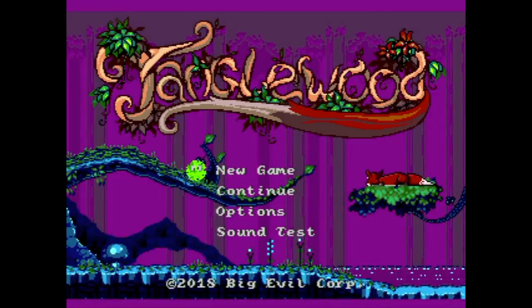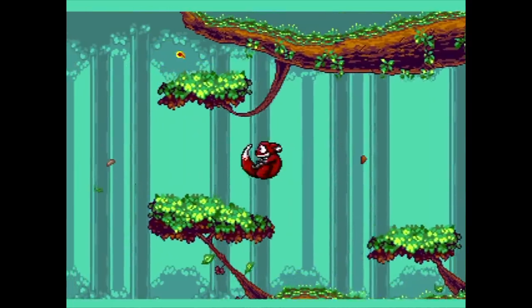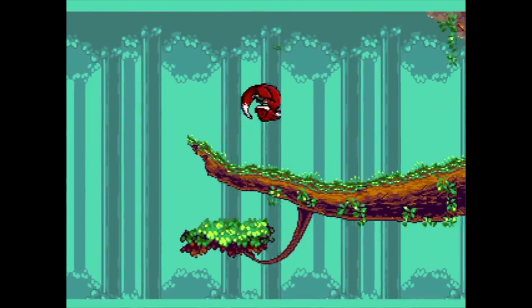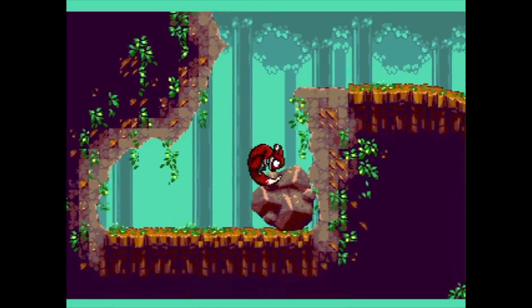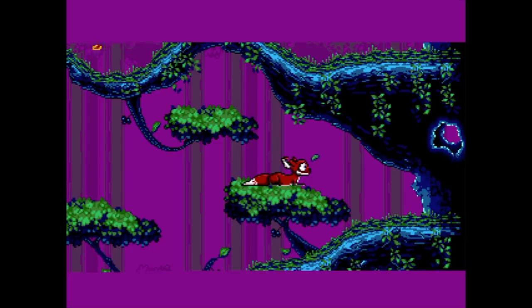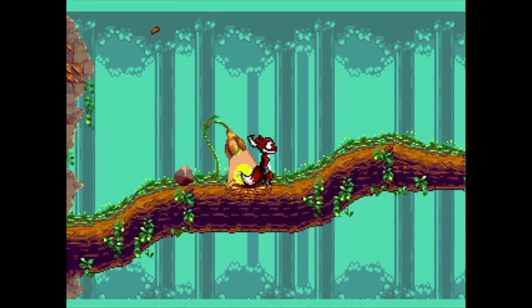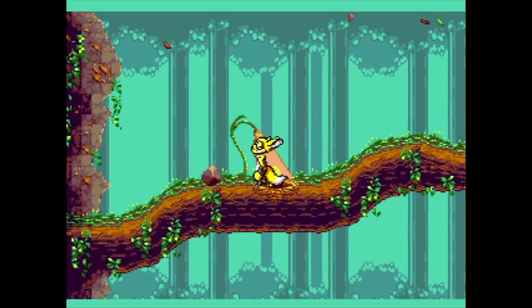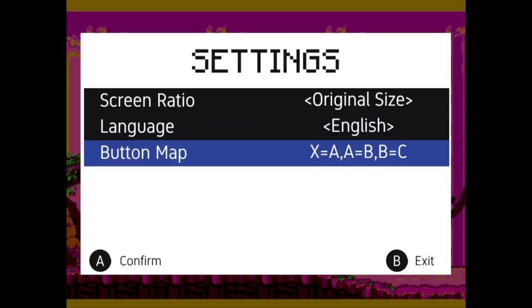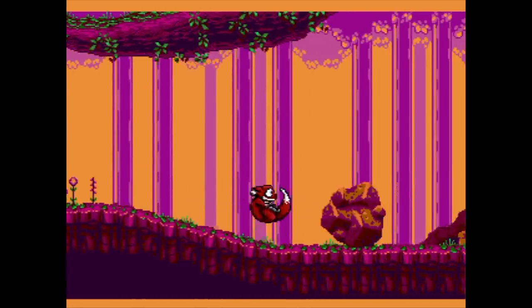Tanglewood is a puzzle platformer from Big Evil Corporation, released in 2018. I can definitely say that this is a well-made and well-thought-out game, but it's really just not my cup of tea. You play as a fox who must do stuff to save the world or something like that — I get the feeling that maybe you're dreaming all of this. You need to push lots of stuff around, collect powers, and figure out how to get past all of the obstacles in each area. The menu lets you reassign the Evercade buttons, thank god. If you like puzzle platformers, you'll probably enjoy this.